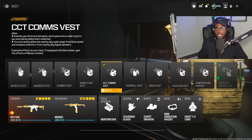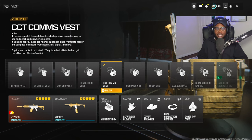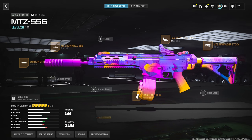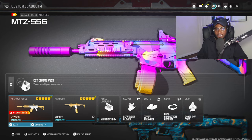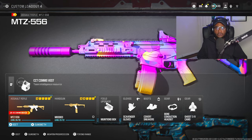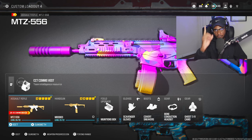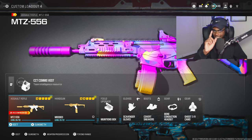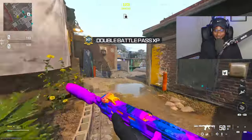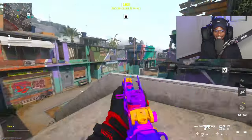Every time you kill somebody, their body drops a radar beacon, letting you know exactly where everybody is at. This MTZ setup is unbelievable — it'll drop three nukes. I know you guys can tear it up as well, so give this a go. If you guys enjoy, feel free to drop a like on the video and subscribe to the channel. Let's go ahead and get into the gameplays. Let's get busy with the MTZ. This has been the talk of the town recently within Season 3, especially in Warzone.